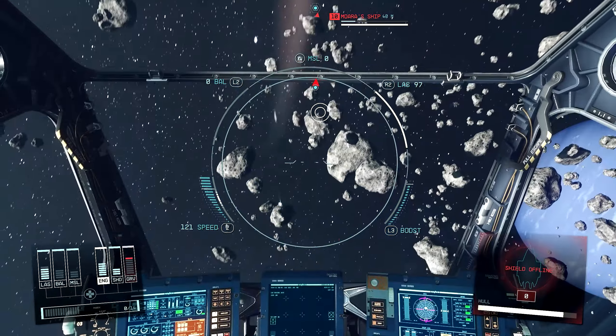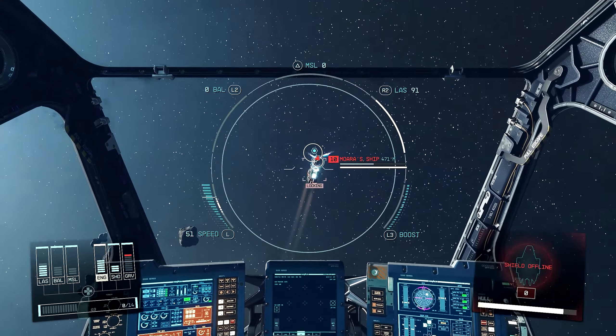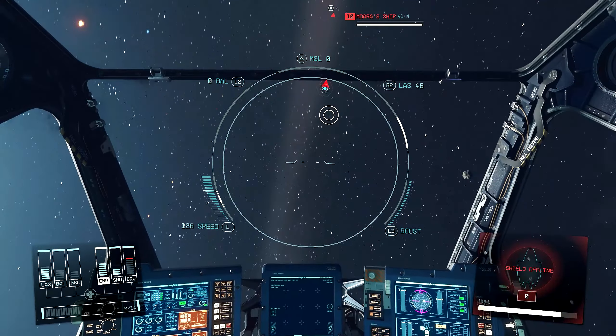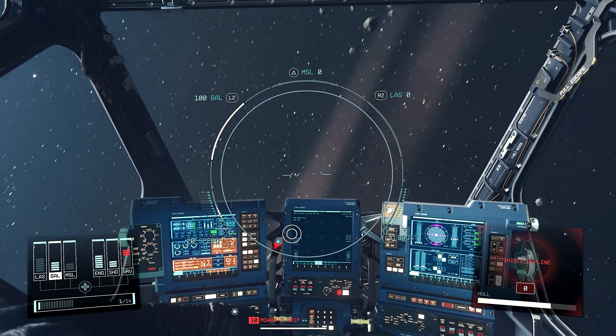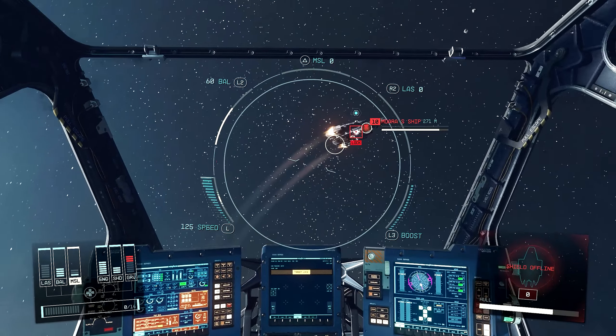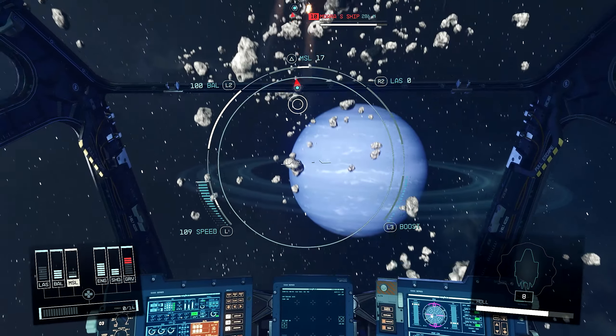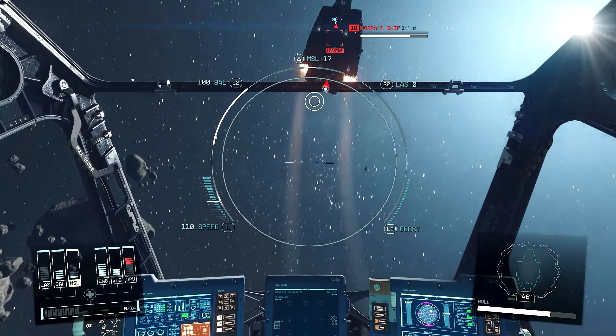I don't know how to target the engines, so I guess just fire on him normally and see what happens. Break those shields. His turning angle is so sharp - I keep pulling the throttle back and then trying to catch up by putting it forward again. I'm getting so disoriented here, he's like right at the edge all the time. Alright, we got him down to 50%. He's boosting away, you can see the distance - 1,000 meters. Close that gap.